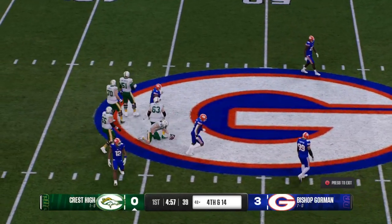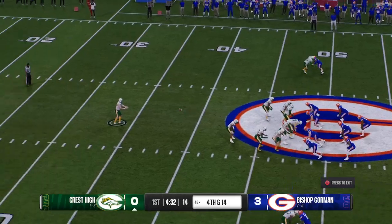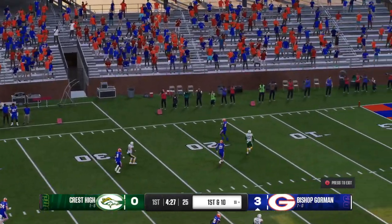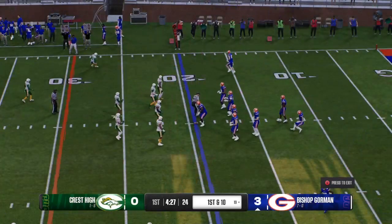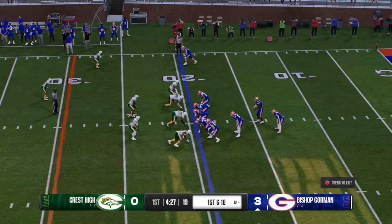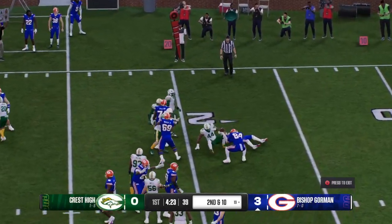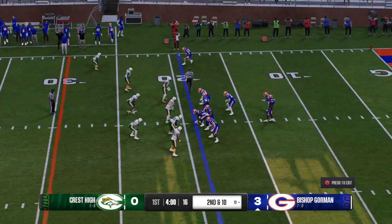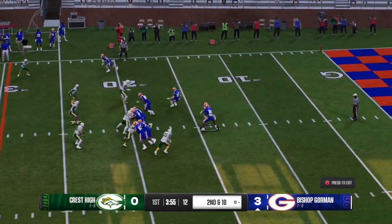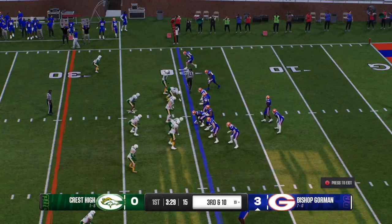Got the back over the middle and sure tackling there to keep him from getting to the first down marker. Here comes the punt team — he'll aim it toward the sideline to try to make it tough on the return team. First down for this offense. Some misdirection with the counter and maybe he'll get back to the line of scrimmage, but no more than that. They got nothing on the last play — second and ten. Out of the gun the inside give, and maybe they want to try somewhere else because there is nothing doing in the middle of this defense.